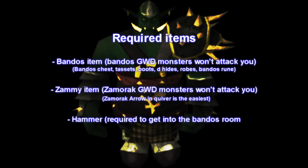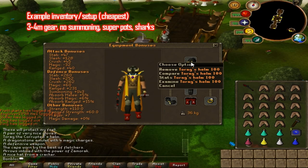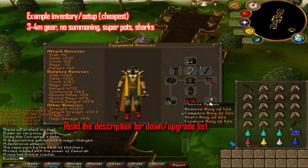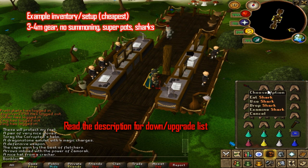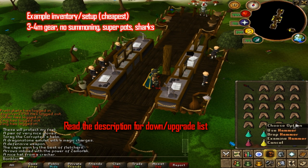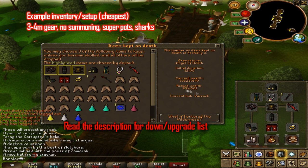The required items are a Bandos item, a Zamorak item, and a hammer. This is an example inventory — it's really cheap and gets the job done, but I wouldn't recommend it because you only get about 1 or 2 kills per trip. If you want a decent amount of kills you should get better gear or stats, and I'll show what happened when I tried with this gear.